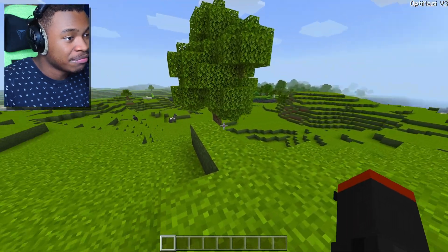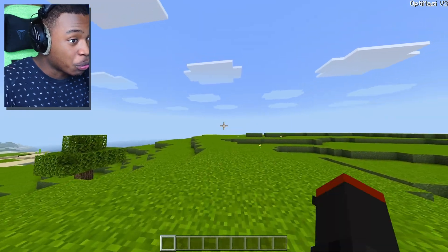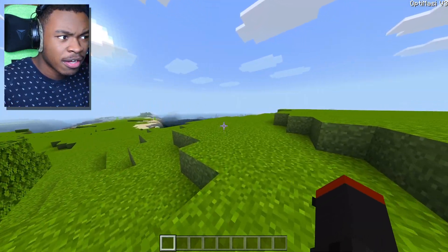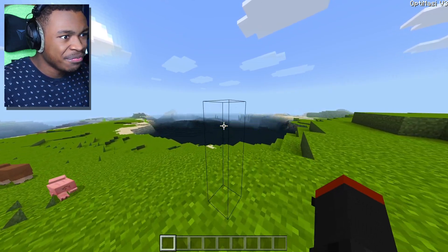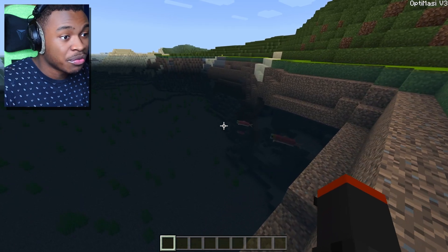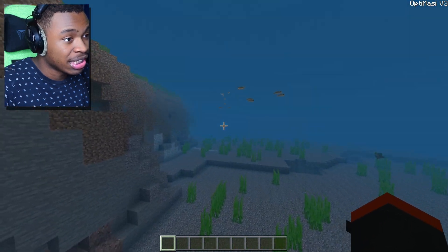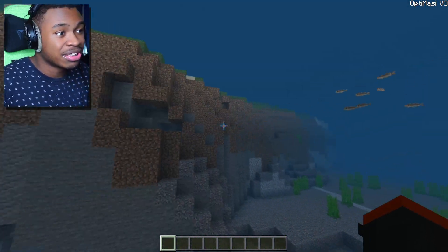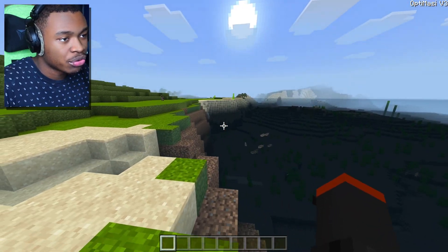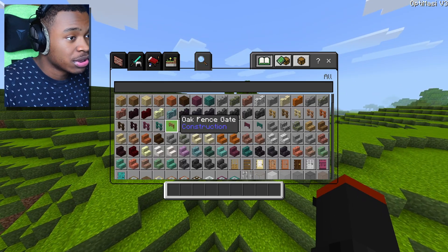Holy smokes! First things first, the grass is noticeably greener, which personally with my display I don't love. Oh my god — this pack really removes a lot of textures, and the walking sound is completely different. You can also see the water is literally clear with no animation whatsoever, which should obviously help increase FPS. I like that it's not super clear so you can still see the water.